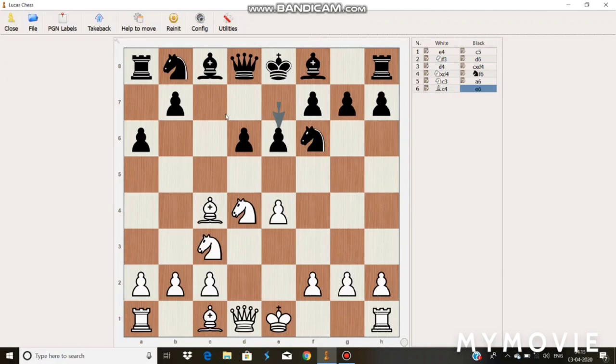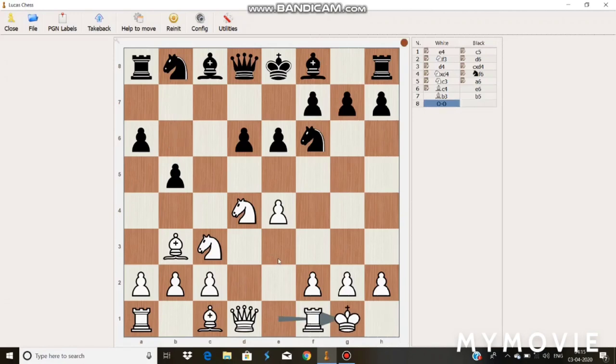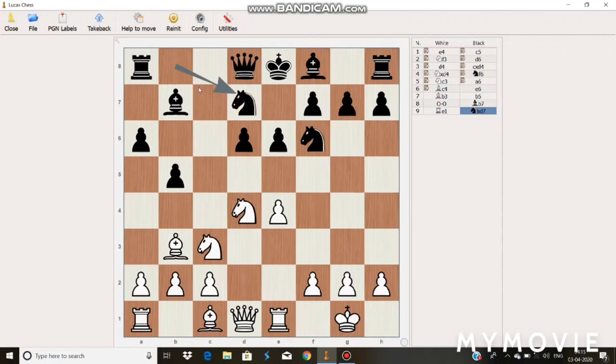Mukhin plays Pawn to E6, with further ideas of pushing forward the D pawn. Mikhail Tal retreats his Bishop to B3. Mukhin plays B5 and then White castles. Mukhin plays Bishop to B7. Now there are two attacks on this piece, so it has to be protected. Mikhail Tal plays Rook to E1, and Mukhin plays Knight to B7.